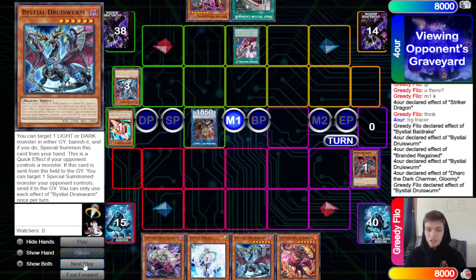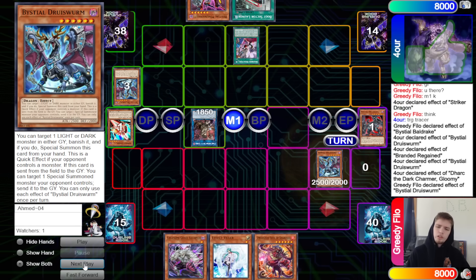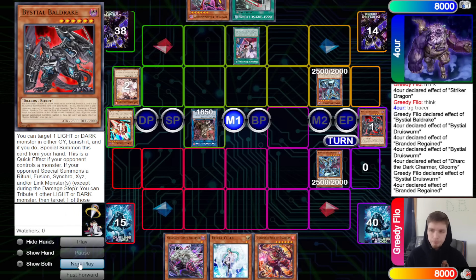Normal summon Ash Blossom, make Dark Charmer with Druis Worm. Dark Charmer summons Bald Drake, chain Druis Worm to banish Bald Drake. Now they get Regain, which special summons back out. We should have maybe just let them take Bald Drake, but maybe there was a chance they'd just leave it on board.